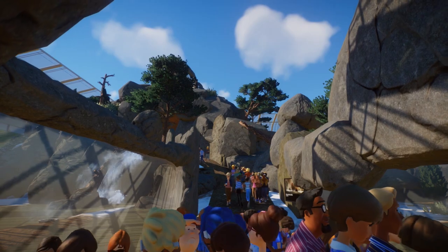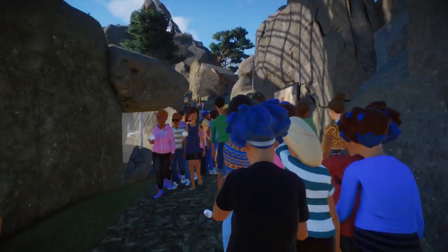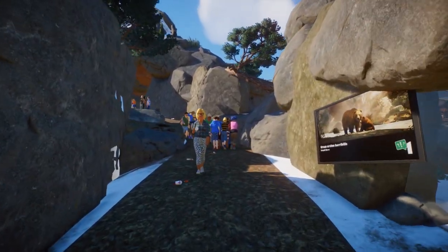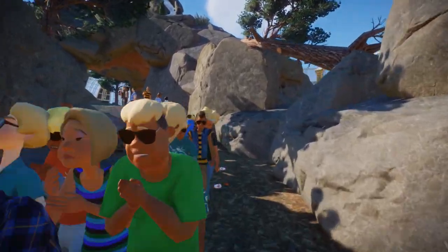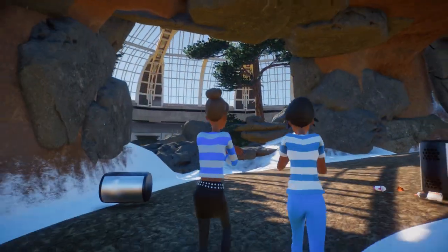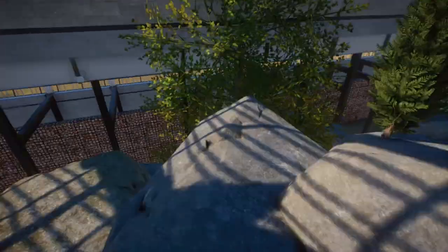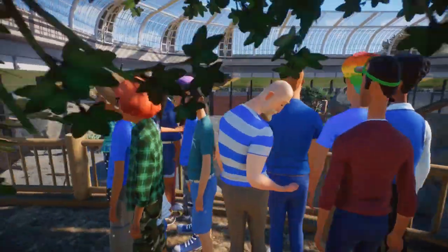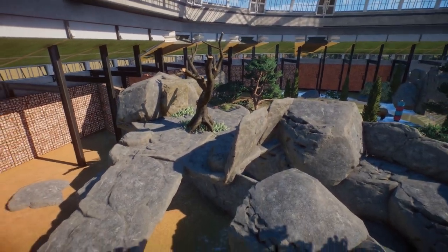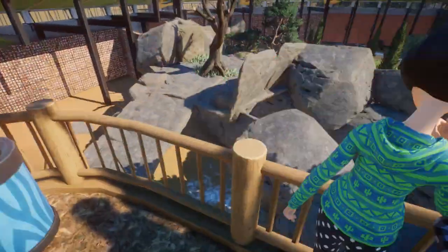Coming into this habitat you can see it's lowered down a little bit. The idea was to make the mountain look even bigger using false perspective - if you go into this little valley, the mountain looks a lot bigger than it actually is. Going further up you can see some nice viewpoints, like over the waterfall. You can also enjoy the view into the habitat that's yet to be filled with another animal, and from the right hand side you get a wonderful overview of the grizzly bears roaming around.